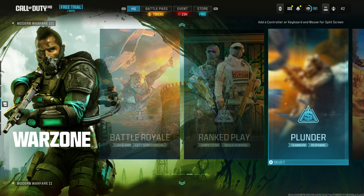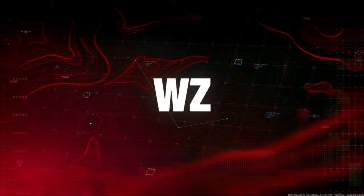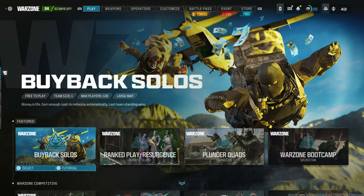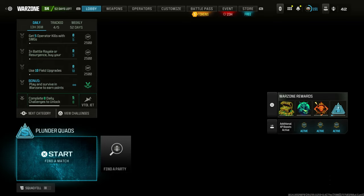So what you want to do is go to Plunder. Go to the Warzone section and head straight to Plunder. Wait for the Warzone loading screen to freeze, because COD loves to freeze for some reason. And once it goes in, you're going to go straight to Plunder Quads and start a game.